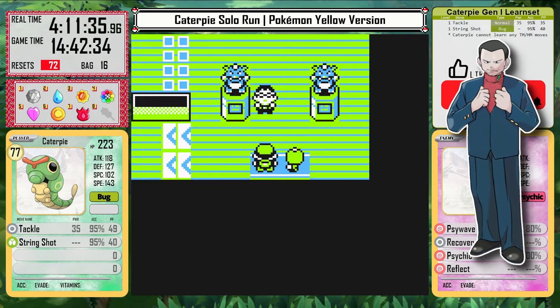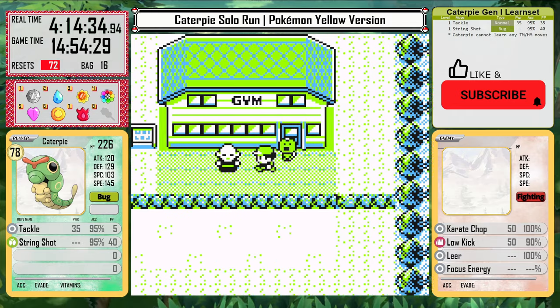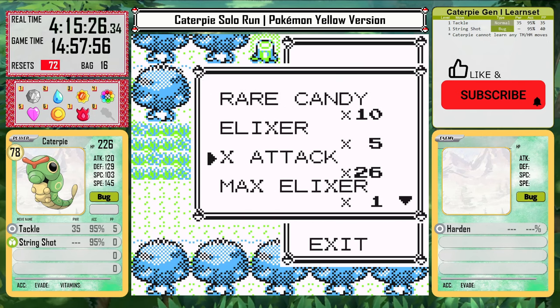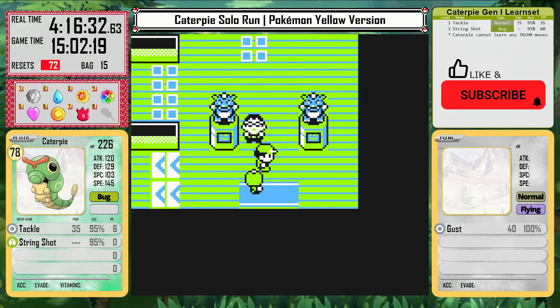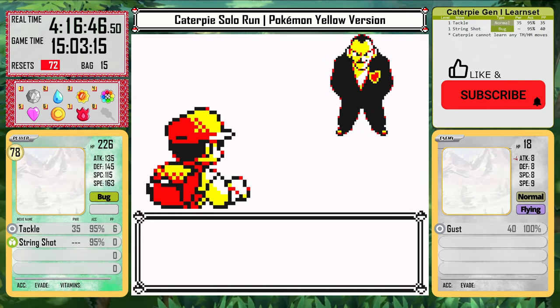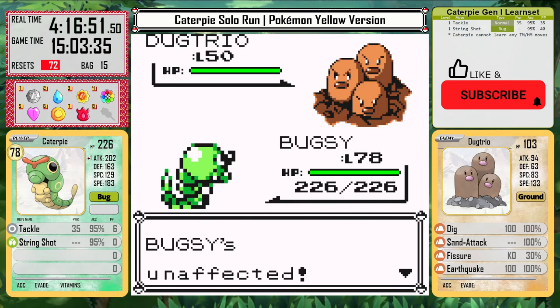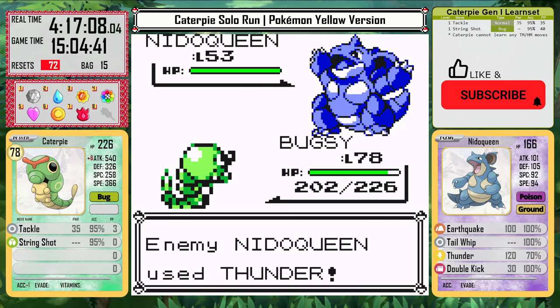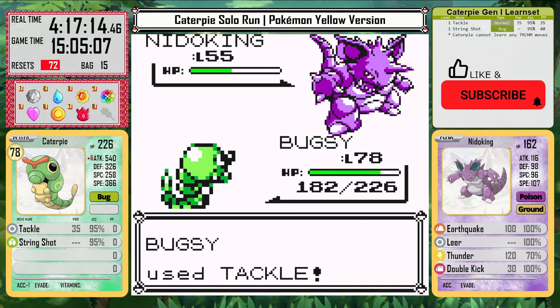Giovanni is the last gym leader standing, and I need to prepare in a very specific way for him. I do beat every trainer in his gym, then leave and go to the forest to get rid of String Shot. However, I do not completely want to use up all my PP — I use an Ether to get a few points of Tackle back and then immediately use them up again. This is because I need exactly six Tackles for this fight. Now at level 78, I need to set up all six X Attacks right away against Dugtrio. This will make both it and Persian one-hits.